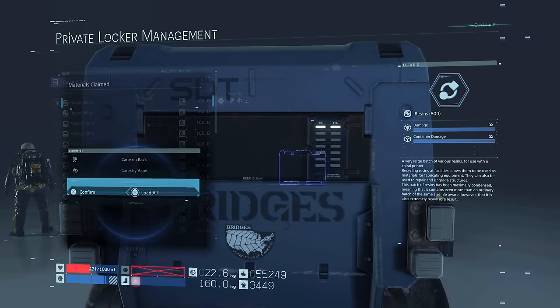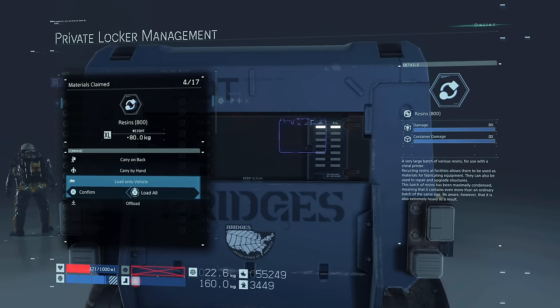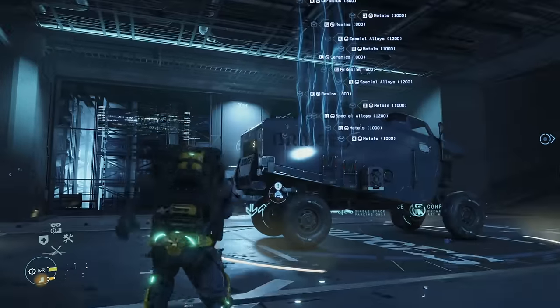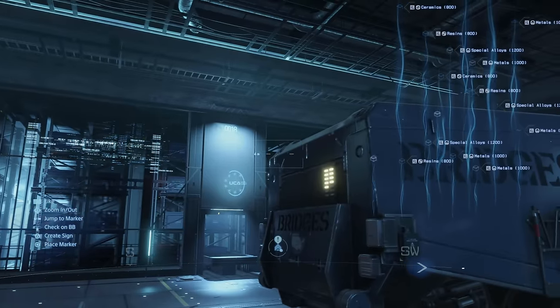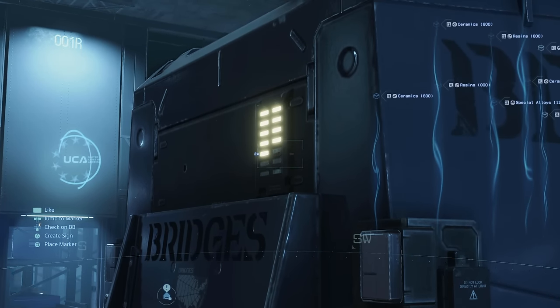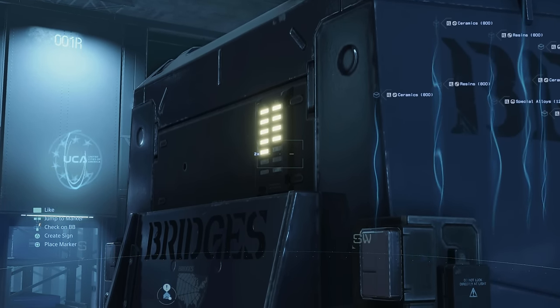If you've been using trucks to haul goods in Death Stranding, I'm sure you're probably already in love with them, but how do you know when they're reaching their cargo limits? Well, these strips of light on the backside of the truck actually indicate its current carrying capacity. These will fill up the more you load in, and turn red when you need to remove weight.